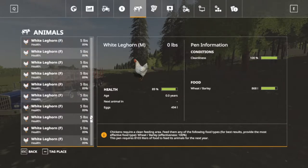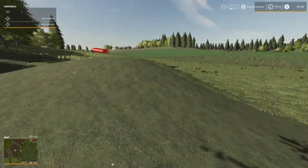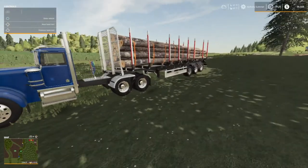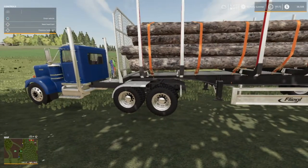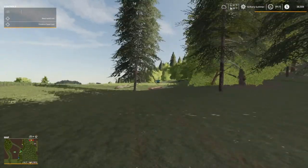Our cows are good — I gave them some water. Their feed is staying full so trying to keep them clean too. Their health is at 67 so we gotta give them some mixed rations pretty soon. If I make enough off of this wood operation, I'm thinking about buying a TMR mixer — probably a couple of them — and enough bales to get the job done.